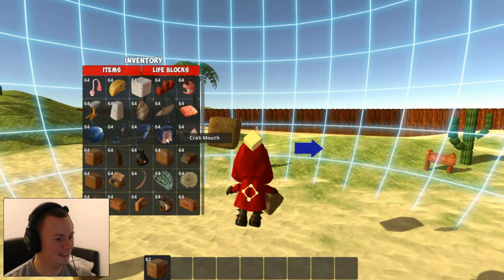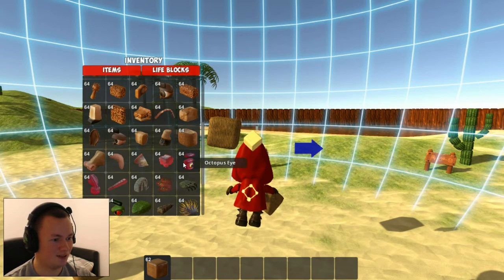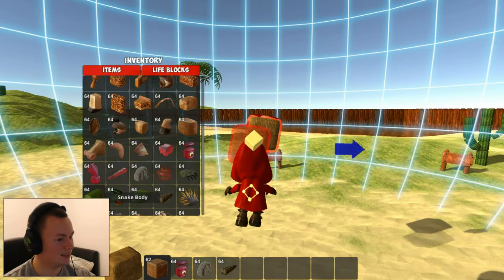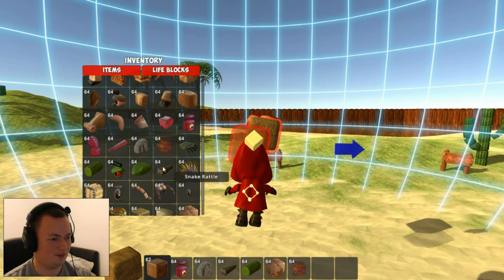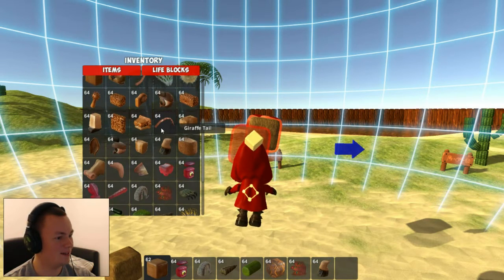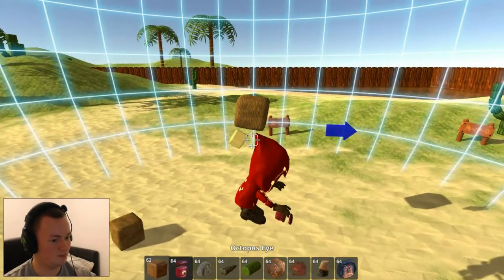Chicken eye, crab mouth — ugh, that sounds horrible. Giraffe eye, octopus eye — let's get freaky! Ram horns, snake rattle, that's a snake body. I'm going to create quite the mutant, aren't I? Turtle shell — there's all sorts of good stuff here. Tarantula — I don't think so. Feathers. Horse limbs — yes, I'm going to give you some legs. I don't think there's any tracks here. Let's do the crab mouth, I'm curious.